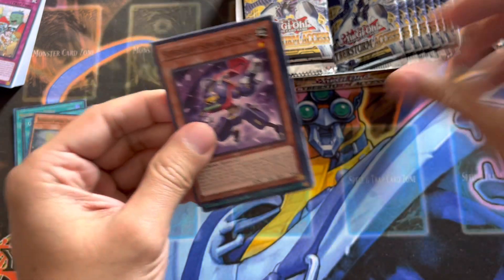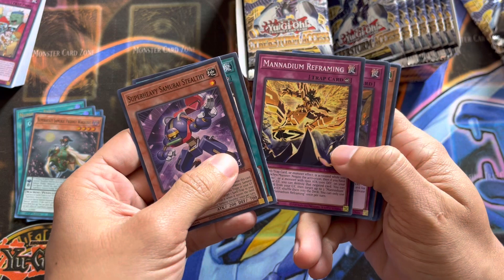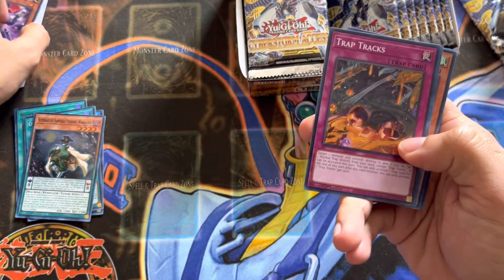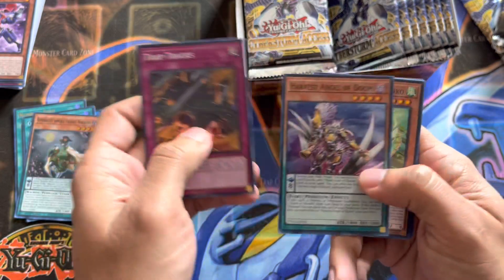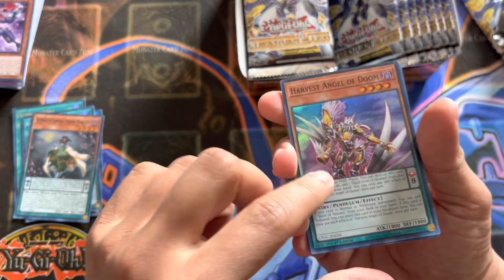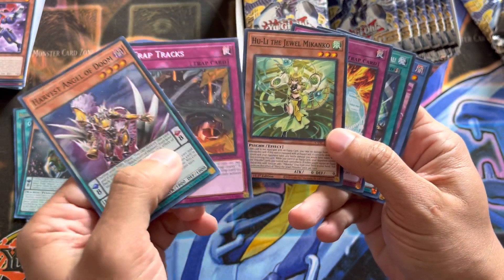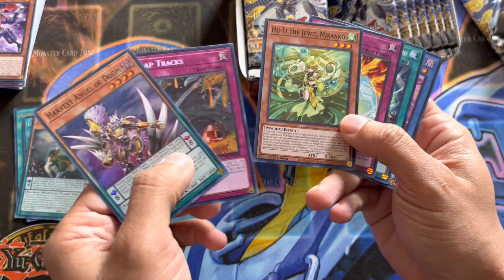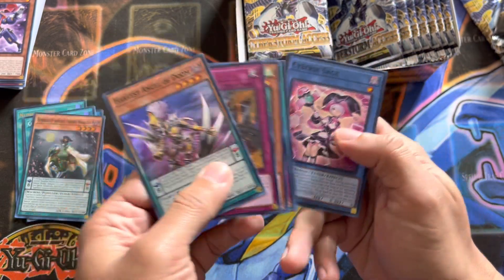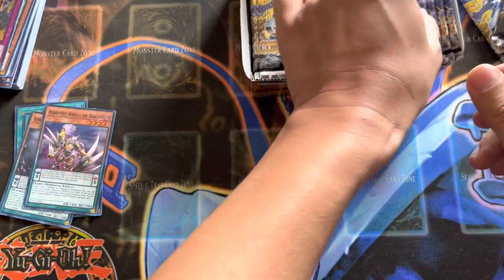We've also got another Super Heavy Samurai — Stealthy — Gunkan Suship, Manadium Reframing, and Trap Tracks. I might test Trap Tracks out in Venomenaga. We have Harvest Angel of Doom, which is the one that searches Black Horn of Heaven — I have a playset of ultis of this. And then Jewel Mikanko — the regional I lost to this card pretty hard. It's a very, very good card. Gold Pride Petal to the Metal and Cyber Sage. One Ultra so far.